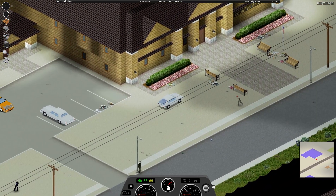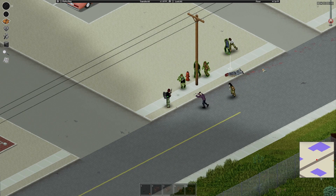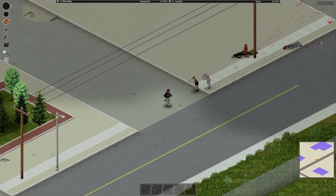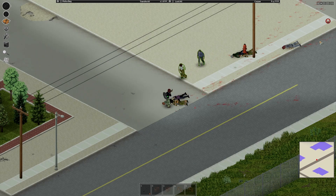Once you are here in Rosewood or any small town, start shooting zombies. Try to group them up so you can take out as many of them as possible. Do this for however long you think your ammo will last you. If you ever want to use any guns in Project Zomboid, having a decent aiming skill is an essential thing to using your guns.